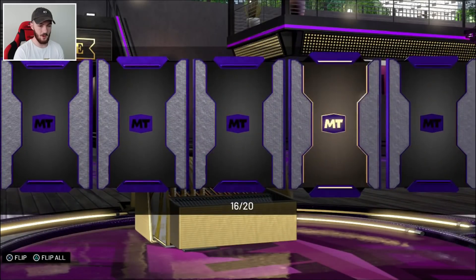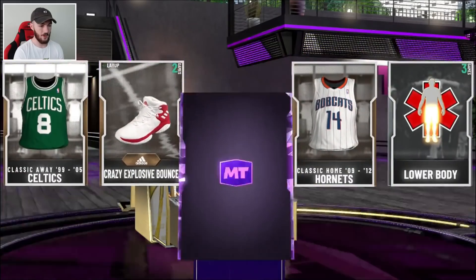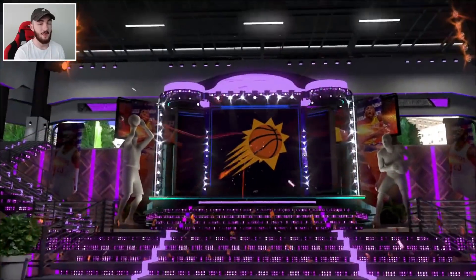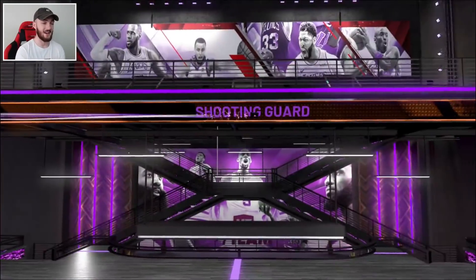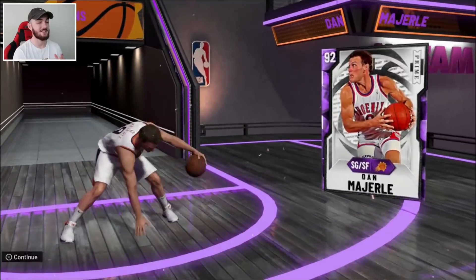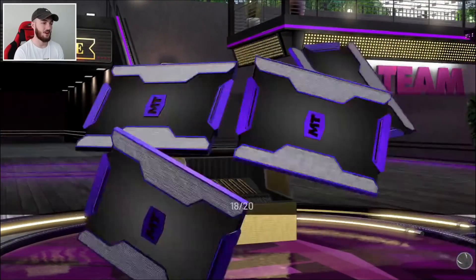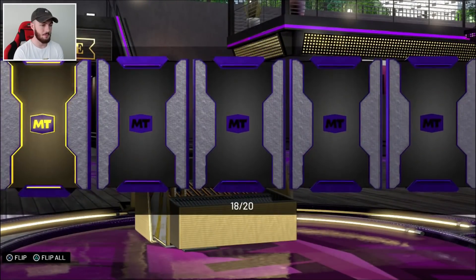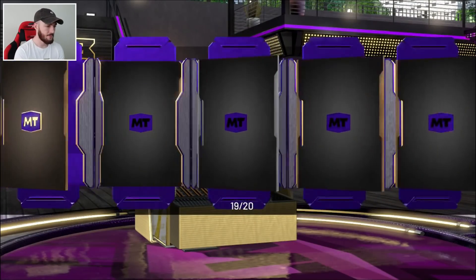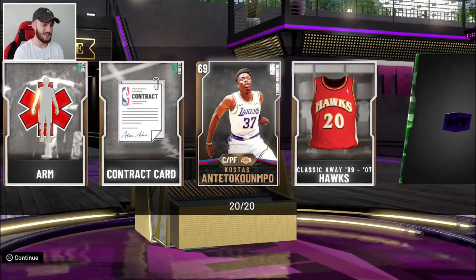Come on — show me an Opal, show me a Luka. I do have Luka and KP on the squad. I will consider locking in the Prime Series 3 set if it's a decent card. Like last year when they dropped Galaxy Opal Shaq — that was the best center in the game, so I had no problems locking it in then. If they can make another really overpowered reward, then I'm more than happy to lock that set in.